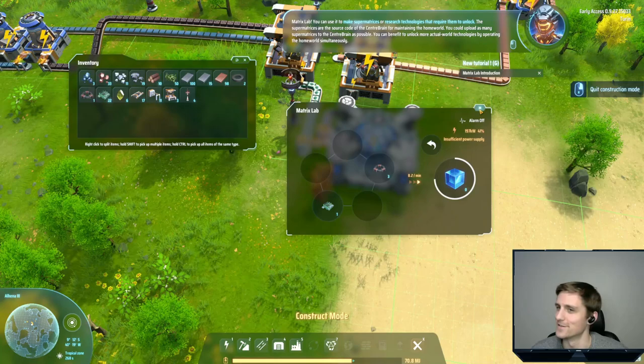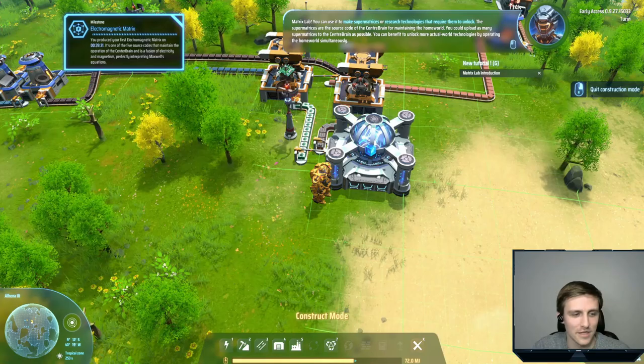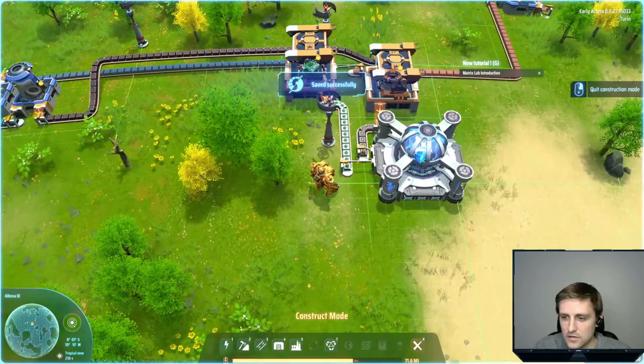You can upload as many supermatrices to the center frame as possible. You can benefit to unlock more actual world technologies by operating the whole world simultaneously. That's sick. I am loving how this looks, I'm loving the gameplay. The music is nice — it's not Vectorio music, but it's nice. I made my first science in 40 minutes, which I guess is kind of a long time, but I really had no idea what I was doing coming in, as I think was pretty evident.